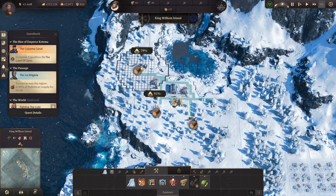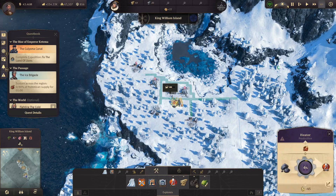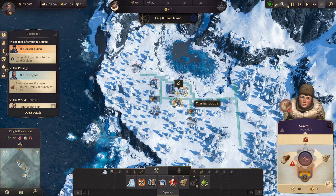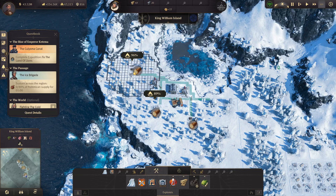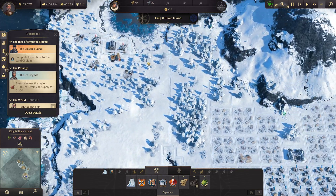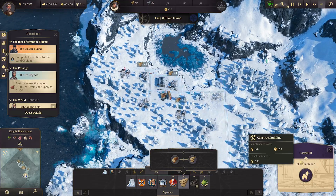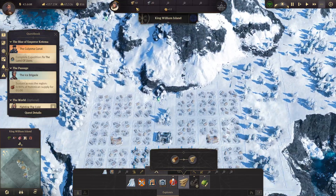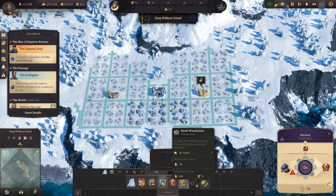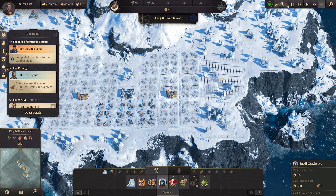I absolutely can't stand the Arctic - it's horrible in my opinion. It's because of the heating aspect; the heating range is so short and it's just pretty terrible. Some of these lumber camps aren't going to be very efficient, and I only have two timber sawmills. I'll put another one here, but these are going to be a little inefficient. I do have a trade route coming for the timber. I'm going to get the heaters going, and they'll need a small warehouse as well to just get going. You're basically required to have a warehouse and a heater - it's overall pretty darn frustrating.